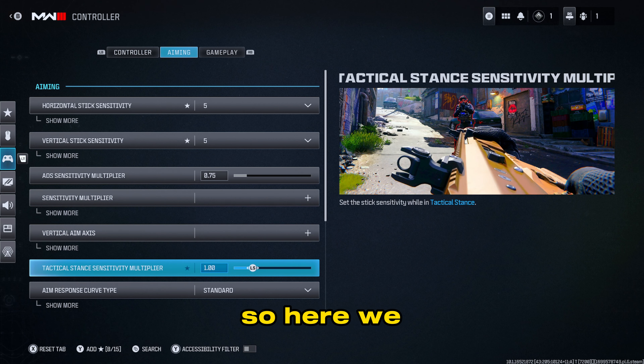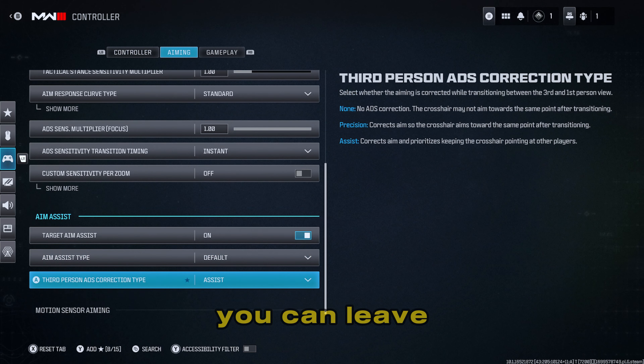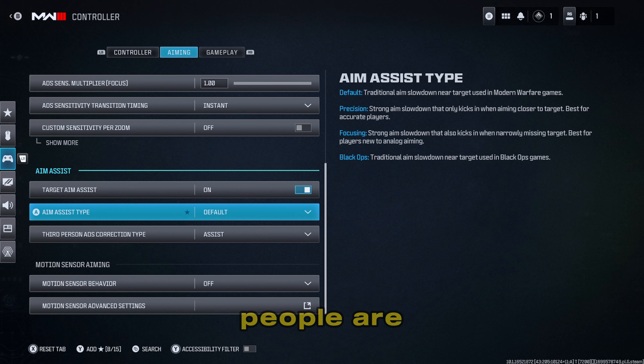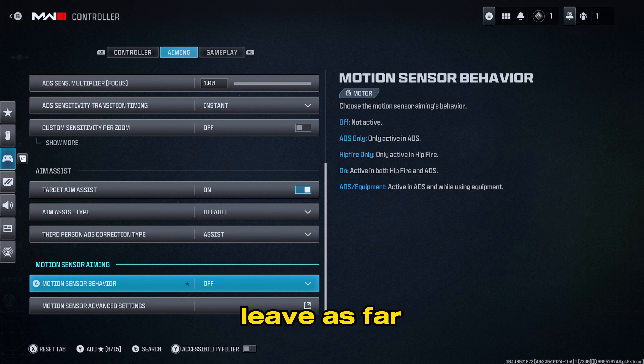For the other sensitivity multipliers, leave them as default. One thing I do want to recommend — I believe aim assist comes turned off — make sure you turn it on. An important note: people will tell you to change aim assist to black ops, but don't. Leave it at default. Default gives you the highest amount of aim assist right now. In Modern Warfare 2, black ops was recommended, but it got nerfed and default is now the best option. This could change with updates, but for now, default is the way to go.